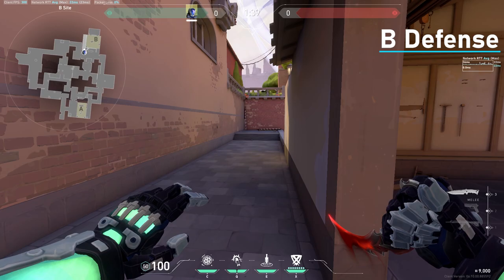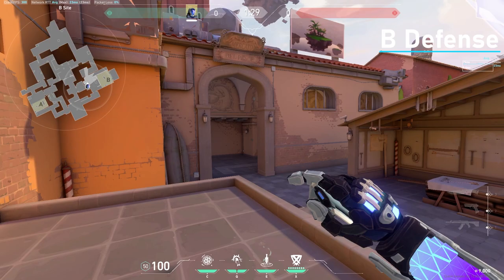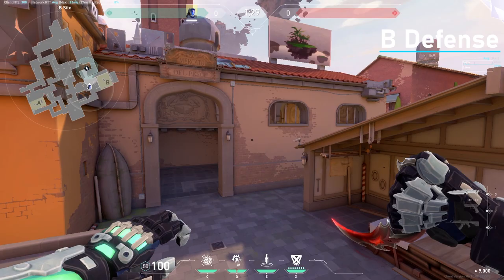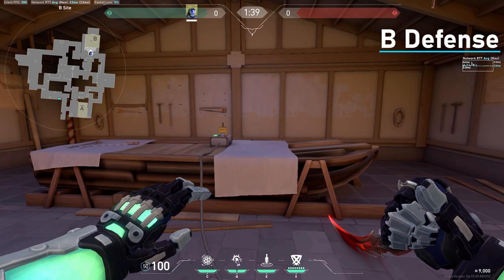A good flash when you're retaking B site and you're playing lane: you come here and run while left clicking, and it'll pop over this wall, so it'll get anyone here. The only really good knife lineup for B is right here in this corner. But if you know they're waiting it out, you can come right here, aim here, and throw it, and it'll get further back here.